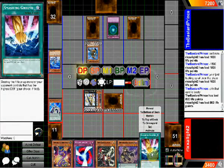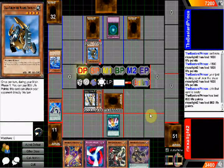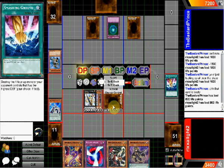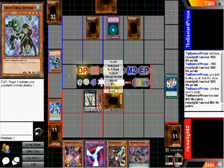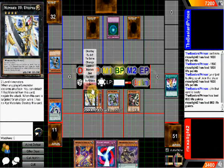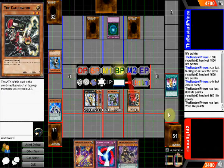Destroy one face-up monster your opponent controls that has the highest defense — alright. You just use that on that, it only has one thing. So yeah, I'll flip this up. They've got no monsters — I don't care. Normal summon. Battle phase. Attack with this. 2500 — okay start with this, which has 3, 6, 9, 18, 21, 24 — 2700.